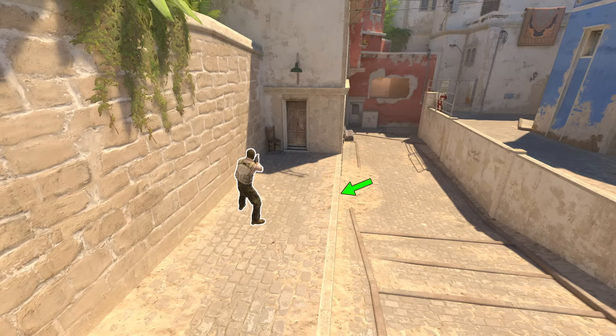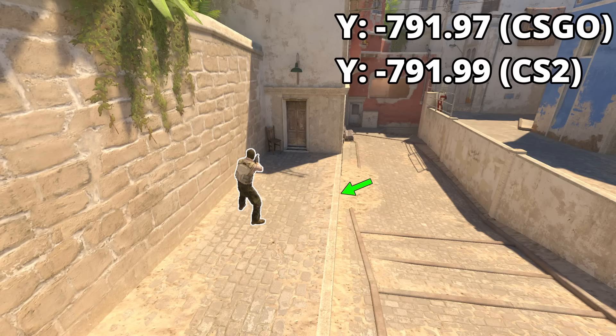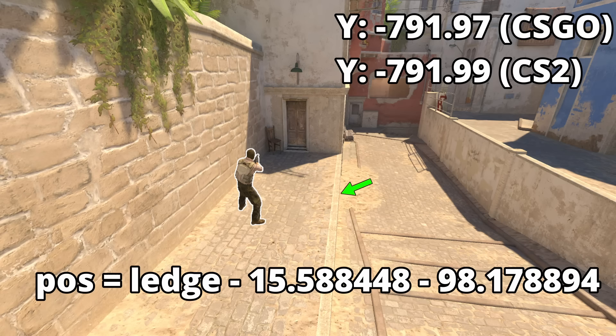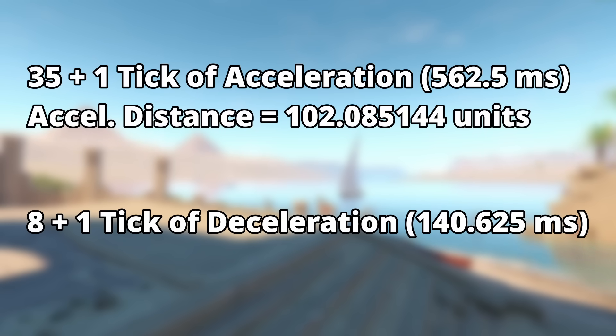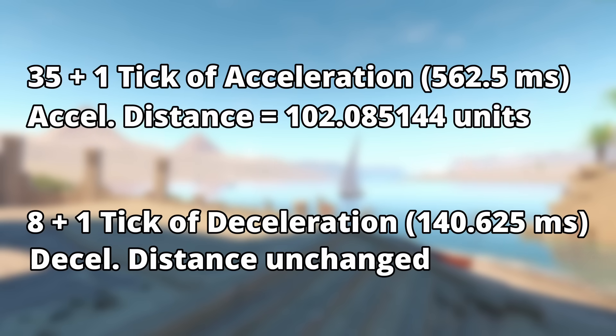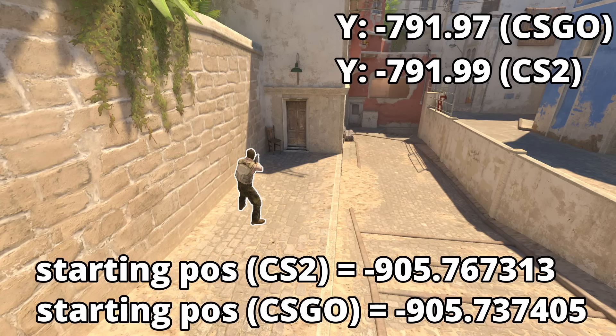This makes the character placement fairly easy. First, we determine the last walkable coordinate on the ledge, which happens to be negative 791.97 in the y-direction for CSGO and negative 791.99 for CS2. Then we simply subtract the two distances to get our final starting position. We are actually going to use one additional tick of movement for both the acceleration and deceleration stage, which I'll explain later, increasing the total input time to 36 ticks or 562.5 milliseconds and the travel distance to 102.08 units, while having no effect on the travel distance during the deceleration. Using these numbers, we can calculate the final coordinates and end up at negative 905.76 units.